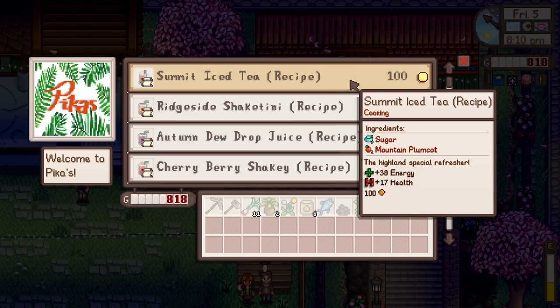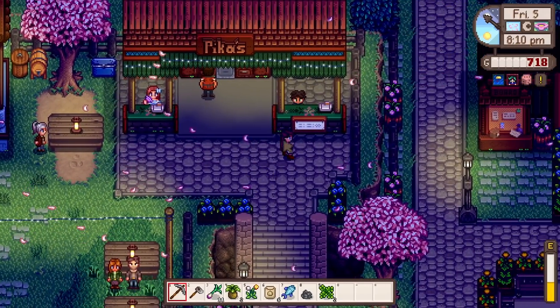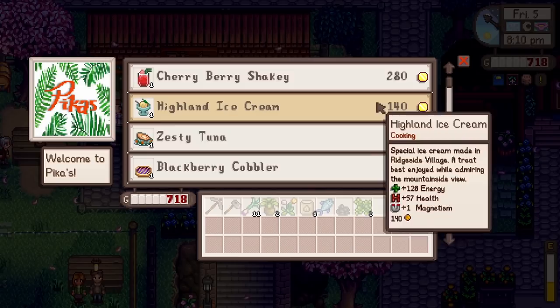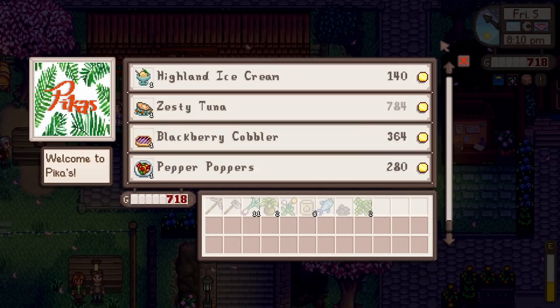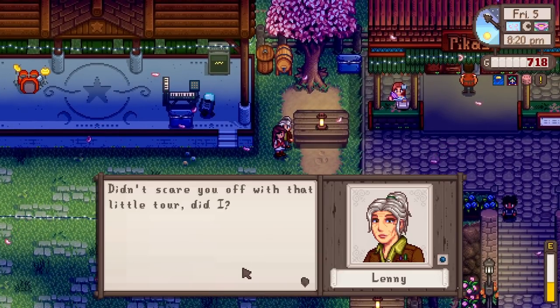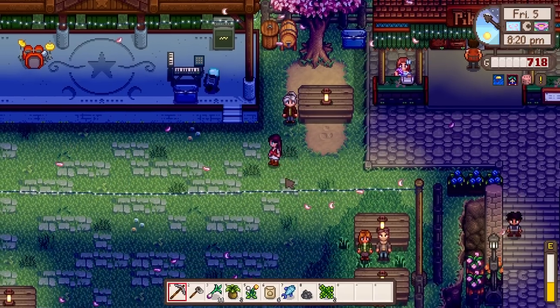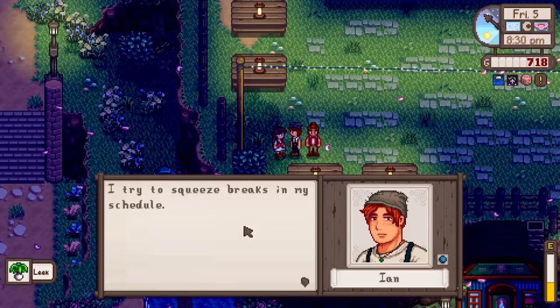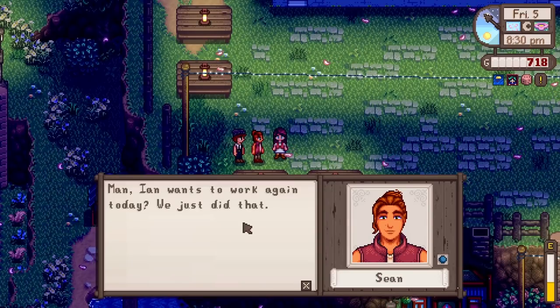This is amazing, look at all of it! Should we buy the iced tea recipe? Let's do it! A plum cot - mountain plum cot, buying it, purchased! I'm wasting all my money today, this is great. We can also buy zesty tuna, ice cream, and pepper poppers here too - super handy, I love this! Let's go talk to Lenny quickly. 'Didn't scare you off with that little tour, did I? Glad to see you again.' We're staying the night, Lenny! 'Trying to squeeze breaks into my schedule - a quick sip of soda and a bite from a sandwich is enough.'